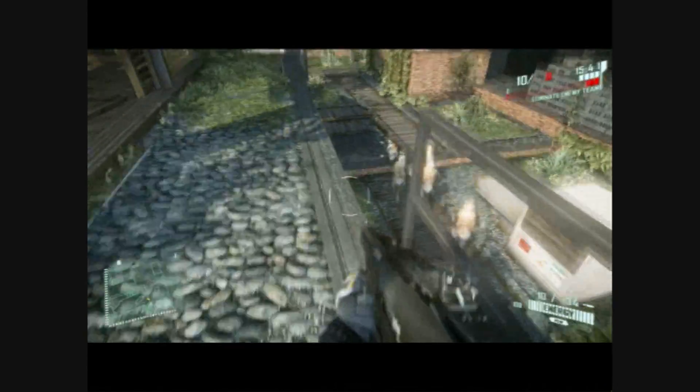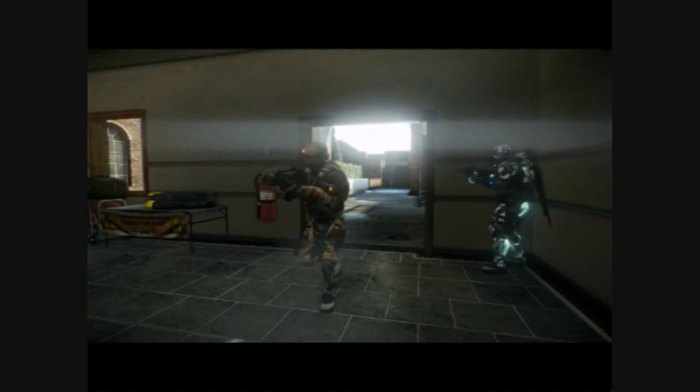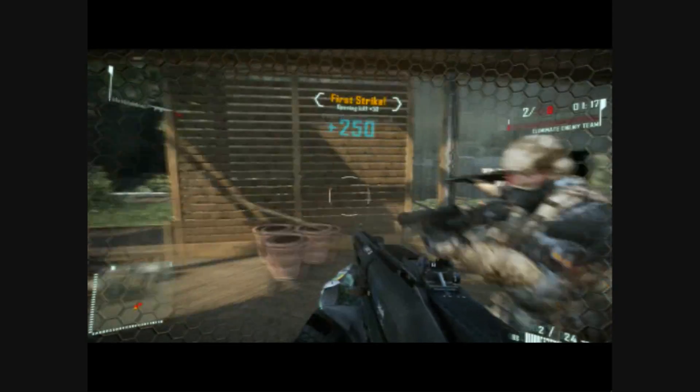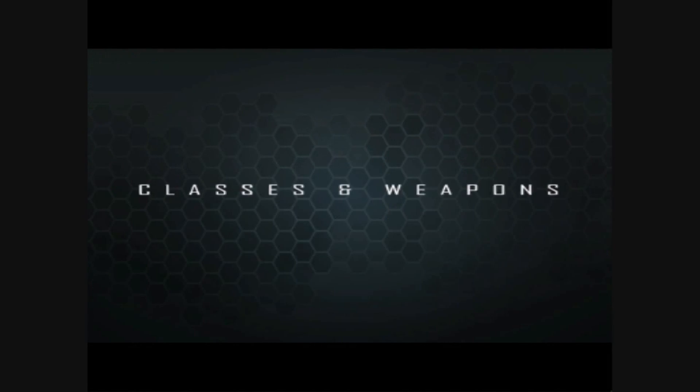The Nano Suit opens up the battlefield like nothing you've ever seen. Use the suit to attack from any angle. Use it to coordinate your strike. Adapt and upgrade your suit, and become a unique fighting machine.